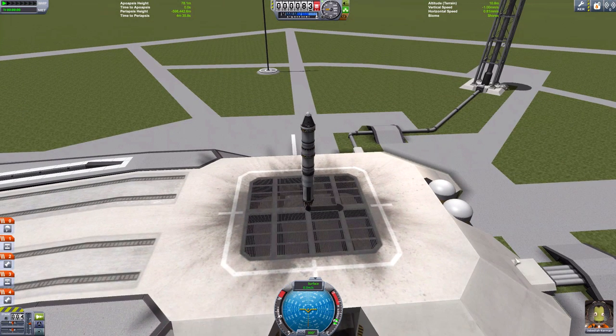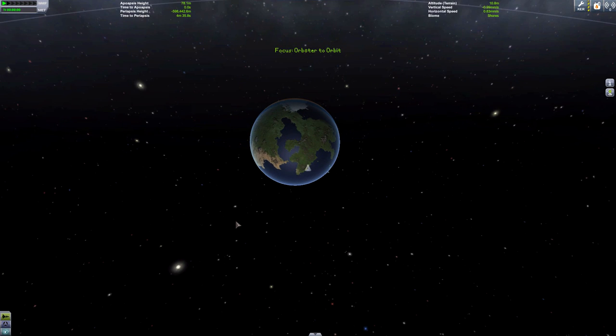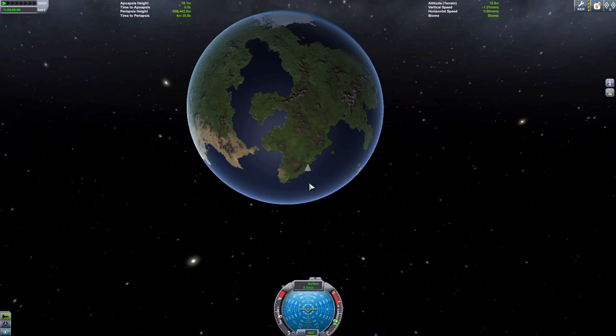Now make sure everything else we need to know is sorted. First, press M to come to map view — this will show you your trajectory where you're traveling and give you all the information you require, like how high you are and how low your orbit is. And when you're launching, you want to go to the right.